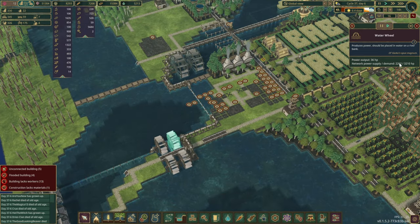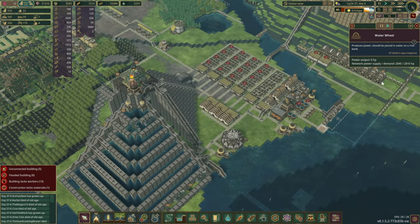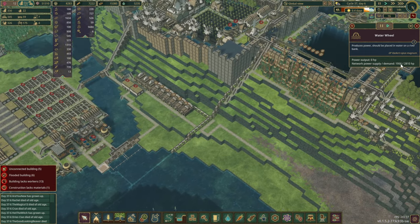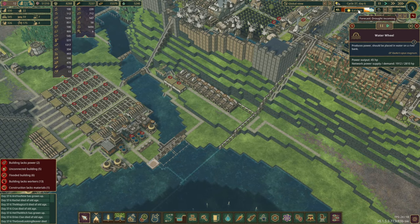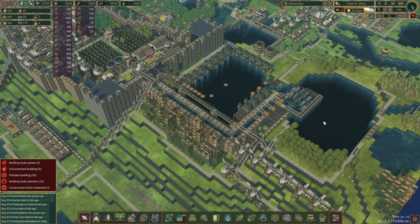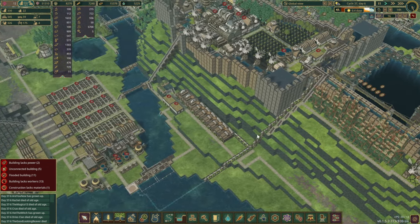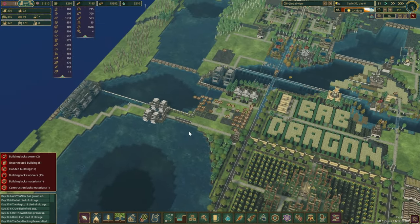Overall right now though it has just dropped - I guess the windmills went off - but it's almost meeting our demand. Oh actually we're going to lose the power from water wheels now as well because it is the trout season. Oh no, it's the wet season but the trout is coming soon. Anyways, we'll keep expanding our power network as we play along so that's not a problem.